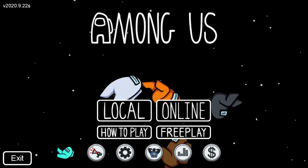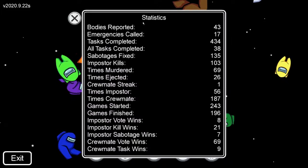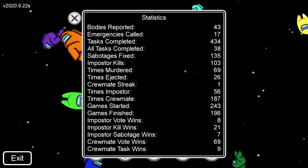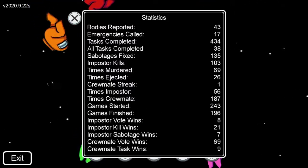Random fact number five is that you can actually check your stats in Among Us. If you click the little bar graph icon right here, it actually brings up your stats for all of the games you've ever played — the bodies you reported, the times you've been ejected, the games you started and finished, and all that stuff.